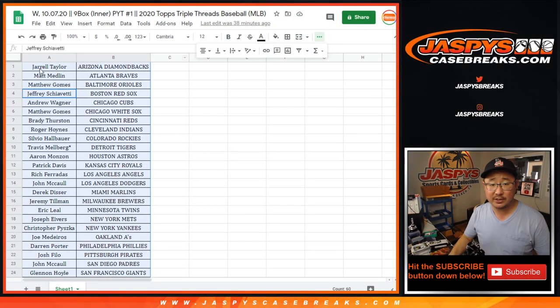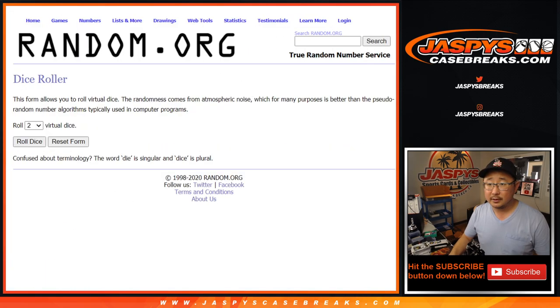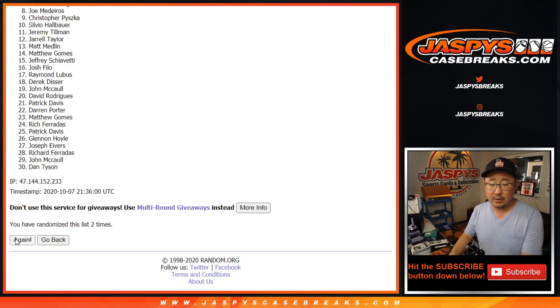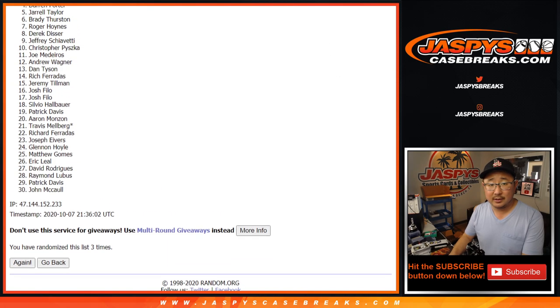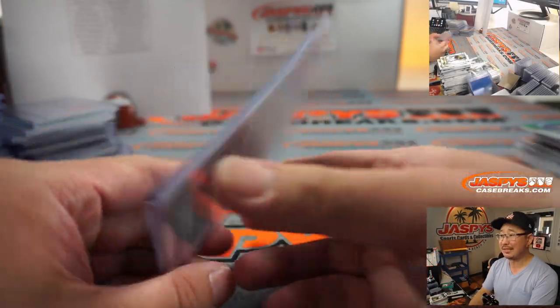Let's go back to the list — let's give away that mystery redemption to someone in the break. There's Jarrell down to Josh and everybody in between. Let's put your names in here, let's roll it, let's randomize it. Name on top after three — we'll get that mystery redemption. One, two, and three. Congrats to... Matt Gomes! There you go, Matt — you get the mystery redemption. You've got to let us know who this ends up being.